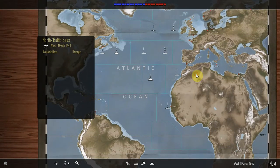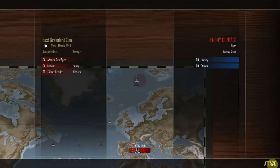Still a long time but never mind. In the East Greenland Sea, the damaged running-away fleet in sunny weather in week one of March 1940. The heavy cruiser/pocket battleship Admiral Graf Spee, the heavy cruiser/pocket battleship Lutzow with heavy damage, and the destroyer Z3 with medium damage have detected an enemy contact at noon — the destroyers Jersey and Ottawa. The Germans have the initiative.